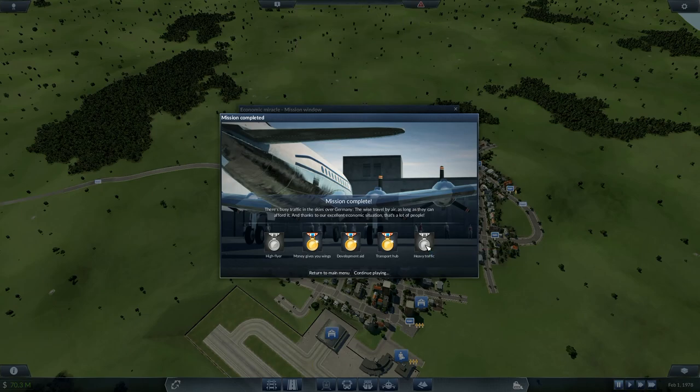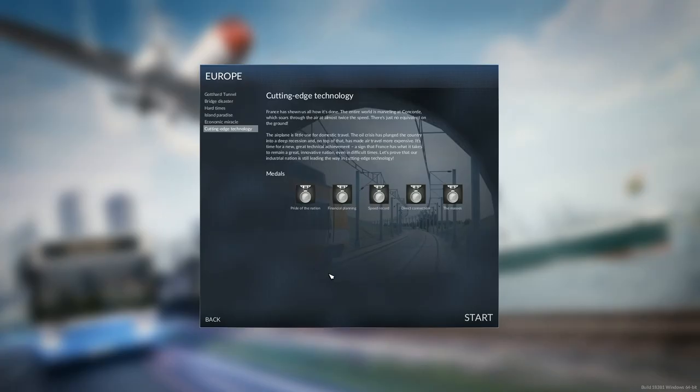Excellent! Heavy traffic - we didn't get 15 airplanes. I could have gotten that if I'd just got some more of the cheap ones to start with. High Flyer over here we didn't do - it was 1955. So return to main menu, we want to go on to the next mission. France has shown us all how it's done - the entire world is marveling at Concorde which soars through the air at almost twice the speed. The Concorde is of little use for domestic travel. The oil crisis has plunged the country into deep recession and made air travel more expensive. It's time for a new great technical achievement - finish the mission before the year 2000.